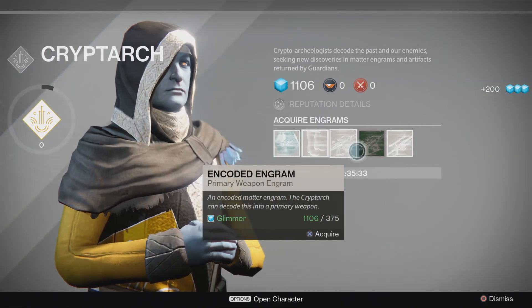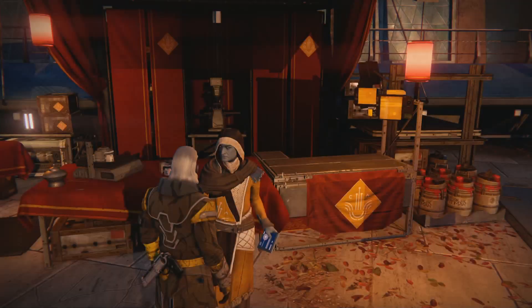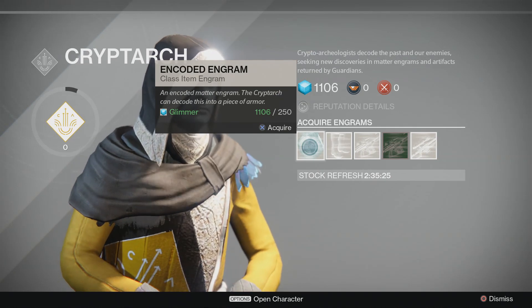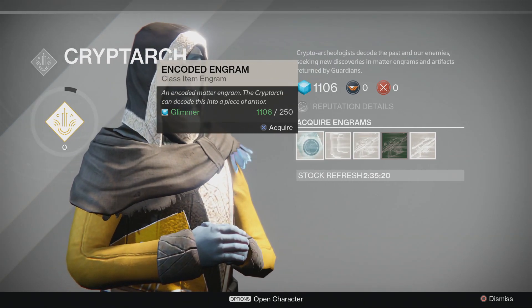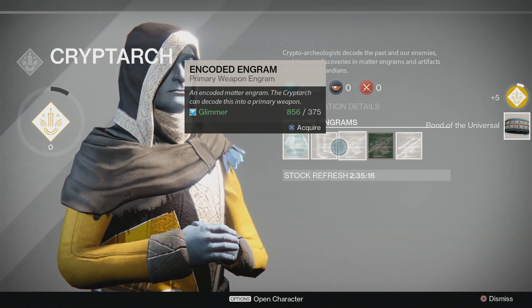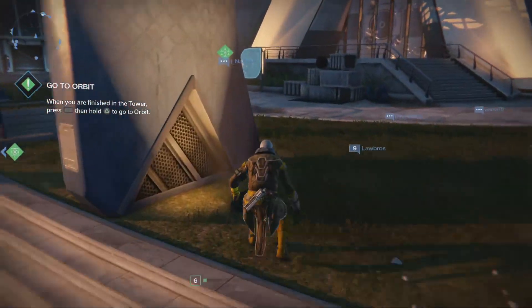So we can pick up different pieces — we have got a lot at the moment. We need a new rank. Let's just buy something just for the hell of it. Class item — oh, new helm. That was exciting. I don't want to waste too much glimmer on stuff I don't really need.